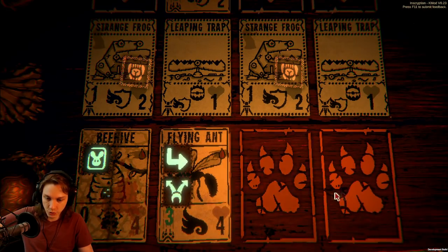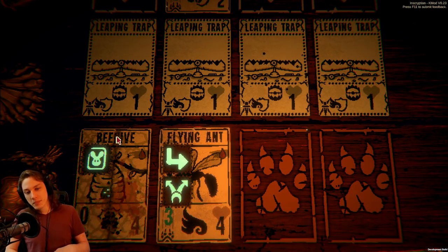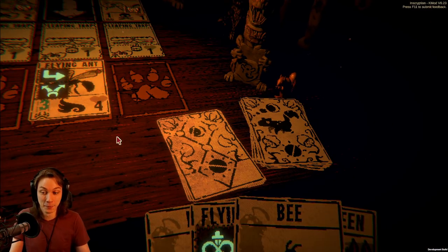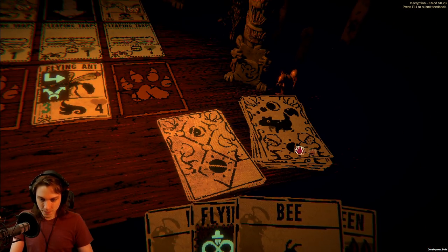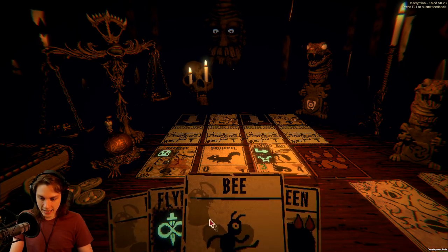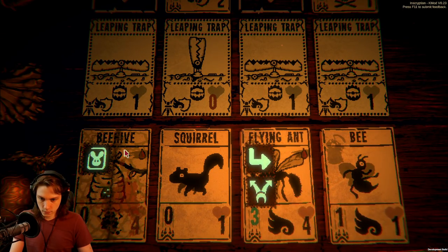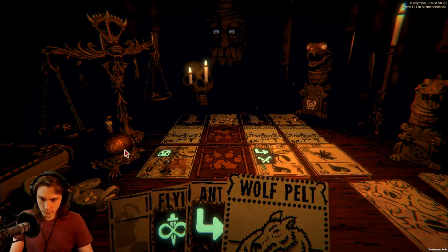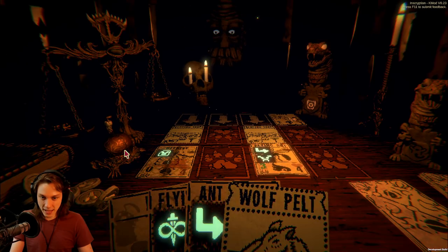Flying ant goes down left right, then their whole board is leaping traps — I move over left right, and then I put two in. Yeah, we're done. This is just one of the fights where I could suddenly kill myself and it'd be pretty bad. So I'm very glad to instead have these bees. That pushes enough damage to the back line to kill as well — same there, kills the other.